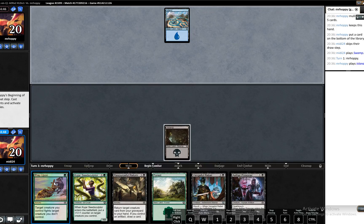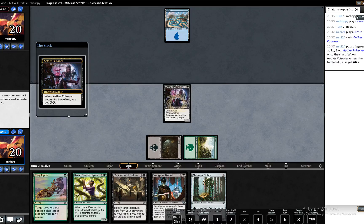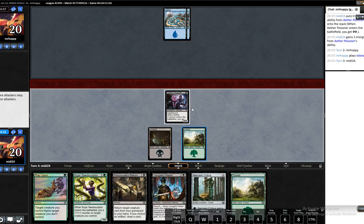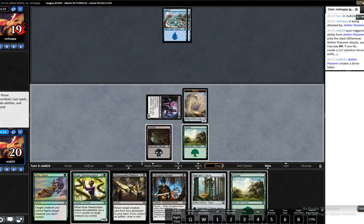We will play our Aether Poisoner. Depending on what our opponent does, we'll probably play Narnam Cobra next turn. We hit. I don't think that actually changes anything. Obviously, we don't want to play out Vengeful Rebel — we want to keep it for a potential threat that our opponent might have. So I think we'll just play out Narnam Cobra.